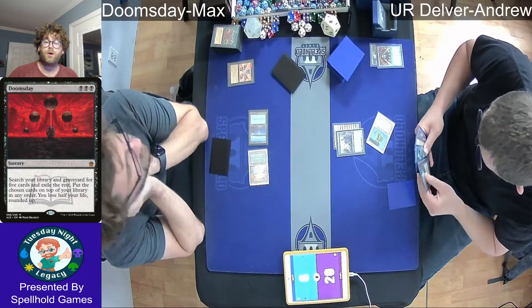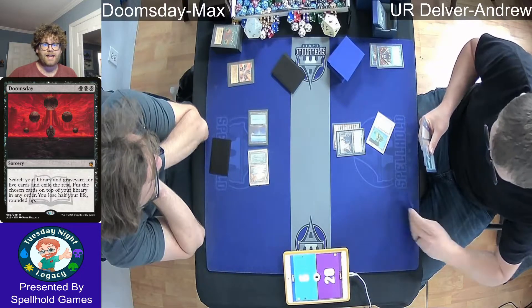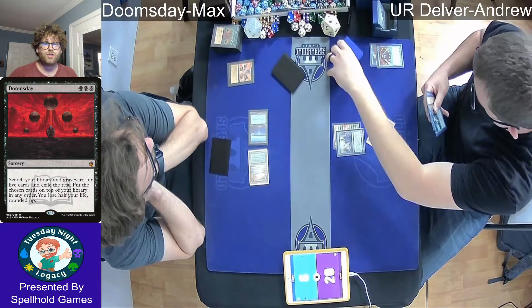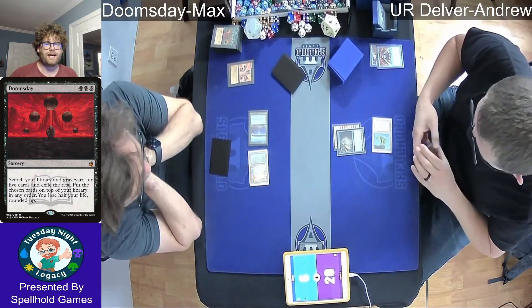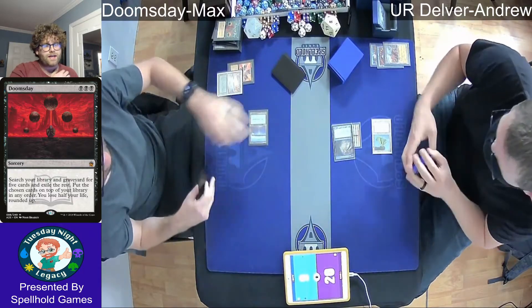No flip on the Delver — we are in upkeep. There is a Brainstorm being cast during the upkeep in response to the Delver of Secrets trigger, so that Andrew does get this Delver to flip. There's an Expressive Iteration — sorcery will do it, turning that 1/1 into a 3/2 flyer. The Wasteland is deployed, getting rid of Max's mana.